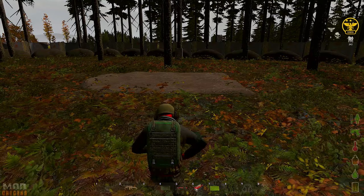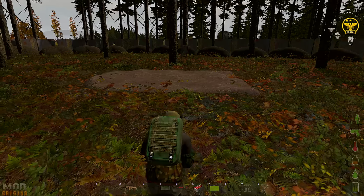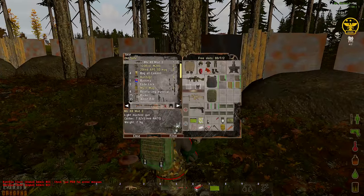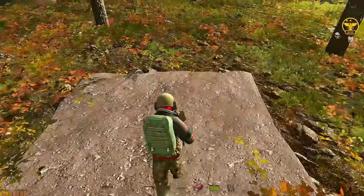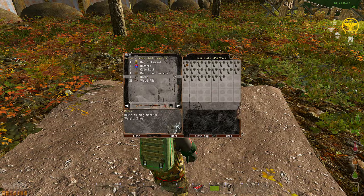They need to be left for a restart to set before you can do stage 2. Back now after restart for stage 2, and we need to take the remainder of the items: 4 bags of cement, 1 battery, 1 code lock, 4 reinforcing materials, 25 rocks and 35 piles of wood, and place them into the gear of the foundations.